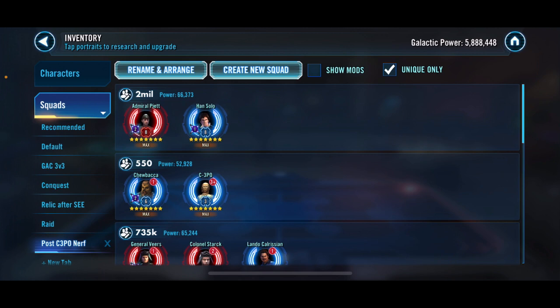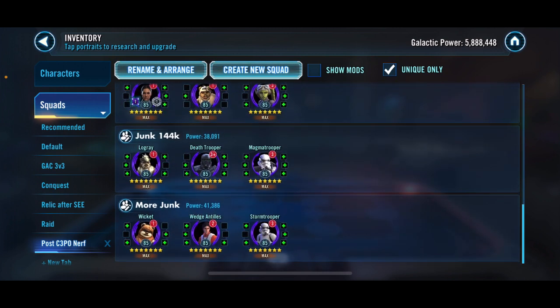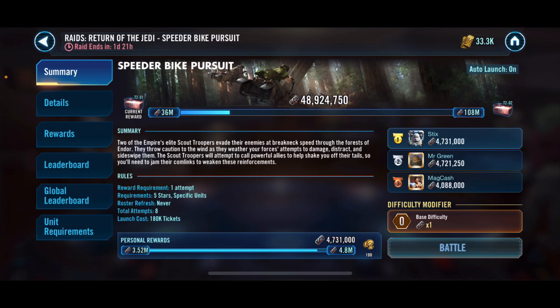The next one — Chief Chirpa — really the key to this team with Range Trooper. Both of those have evasive maneuver. Jedi Knight Luke doesn't do a lot in this combo other than getting stacks of evasive on him, so it makes Range Trooper a little more powerful. I did try it without another one in there and it did a little bit worse, so I did end up throwing a rebel in there.